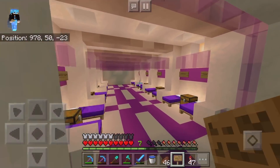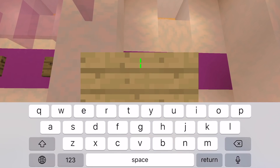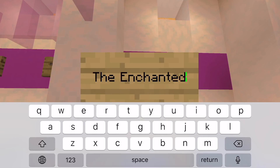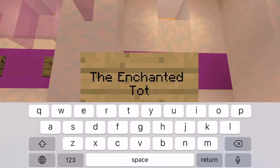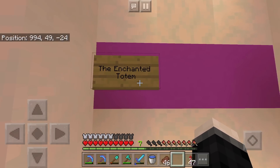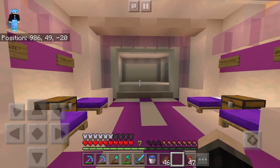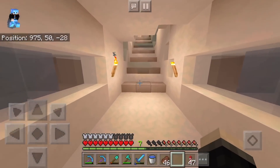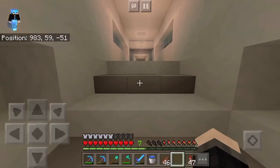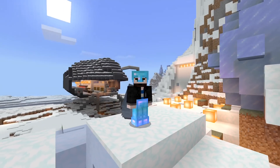The next person we're adding to the purple squadron in the subscriber barracks today is the Enchanted Totem. Thank you so much for being active in the comment section and being with the channel for quite a long time — I've seen your name pop up in the comments fairly often. We only have one slot left in here, so we're going to be doing another subscriber barracks pretty soon. Let me know what color you guys would like to see.